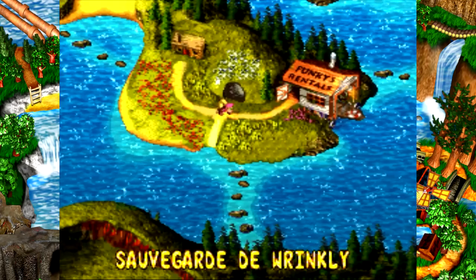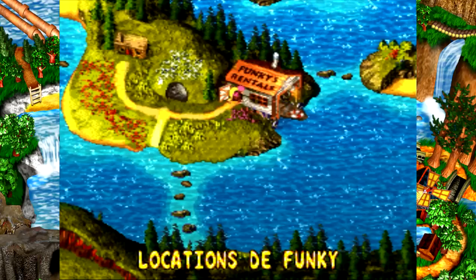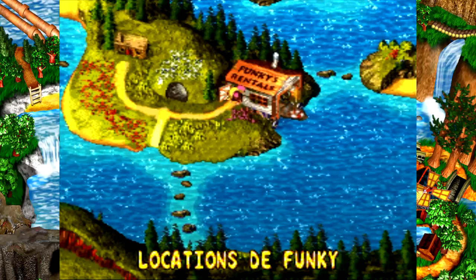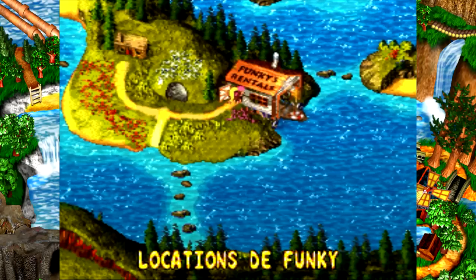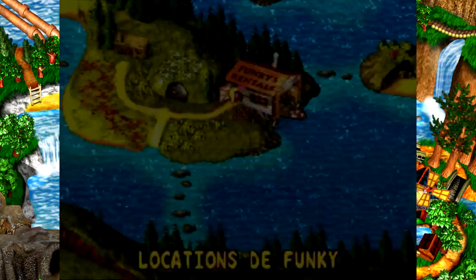Il ne nous reste plus qu'à aller par là, les locations de Funky Kong. Juste comme ça au passage, le scénario du jeu. Dans Donkey Kong Country 1, Krool avait piqué les bananes de Donkey Kong. Donc Donkey et Diddy étaient partis l'affronter. Ensuite dans le 2, Krool avait kidnappé Donkey. Et cette fois-ci, Krool a kidnappé Donkey et Diddy ! Tu parles d'une inventivité !